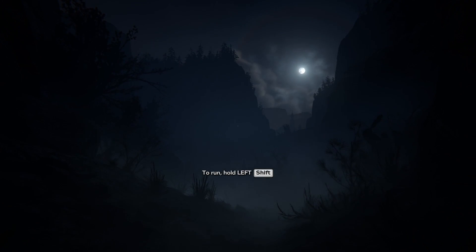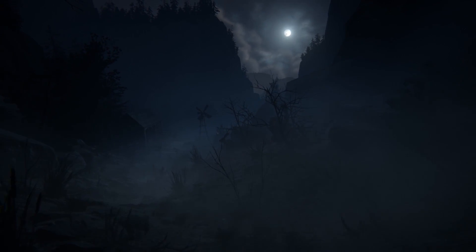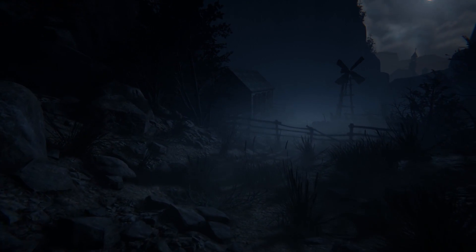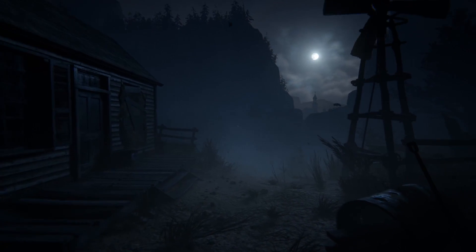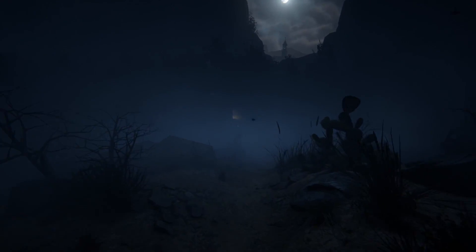Hopping into the benchmark run itself, it's going to be in the chapter Genesis. In this chapter, you'll get past a certain wreckage, and at that point you'll want to drop down a cliff. Once you see the moon to the right and up, that's when you know you can start the benchmark. At this point, you follow the path, being careful not to hit any cacti, as that will cause damage and screen effects, which will invalidate your benchmark run.